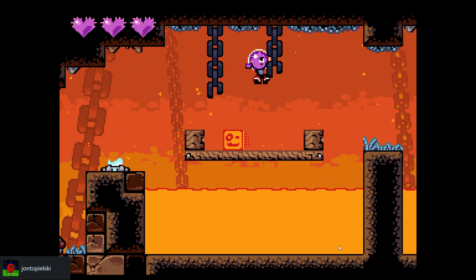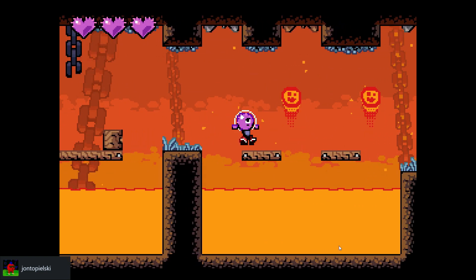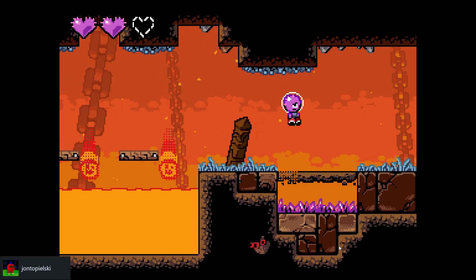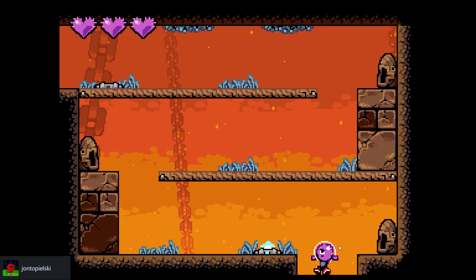You have ground that disintegrates underneath your feet, crystal spikes you can't jump on, and fireballs jumping up into the air. It's basically like they took Mario and everything, redesigned it, owned it, and did an excellent job at it.